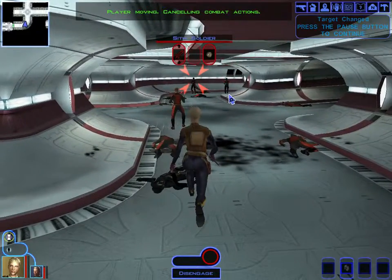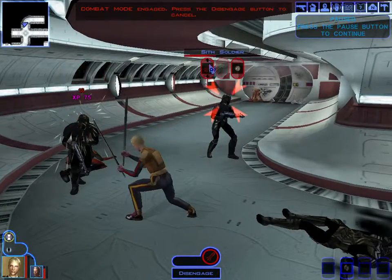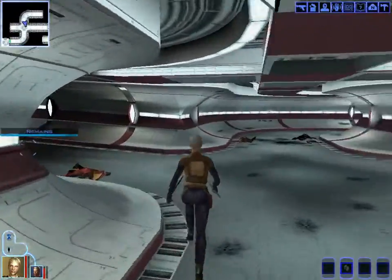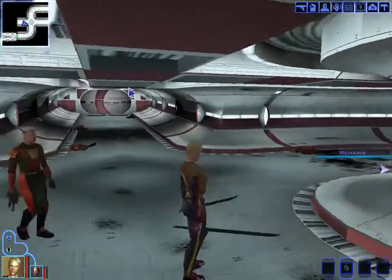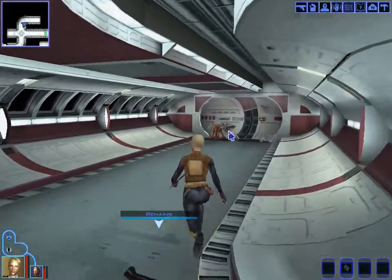We decide putting it on pause to issue commands is a good idea. We issue power attacks on enemies. The combat in this game seems like it's going to be very pause-heavy, at least for us since we have no idea what we're doing. We check the map — M brings it up — and see what's directly ahead is the correct path.